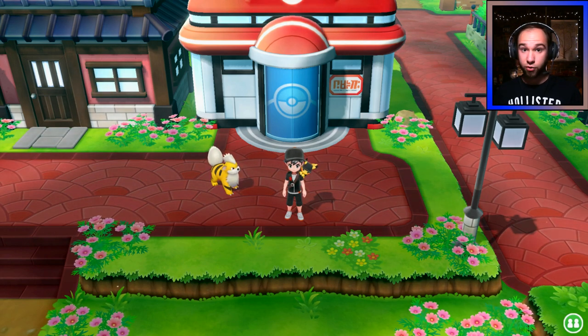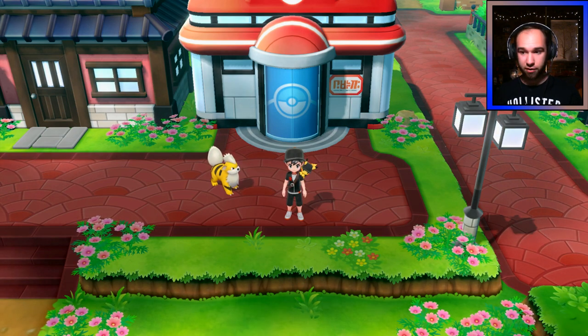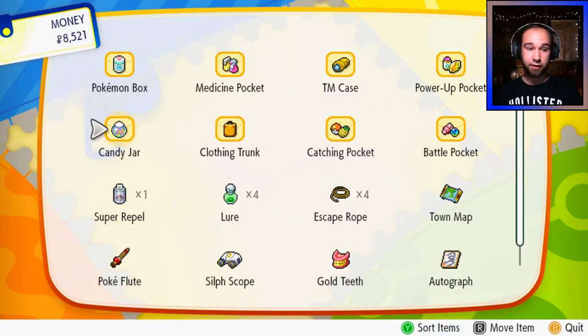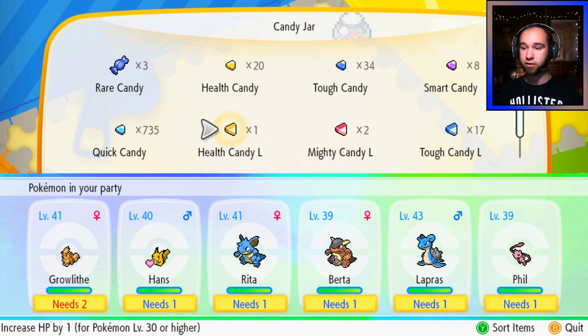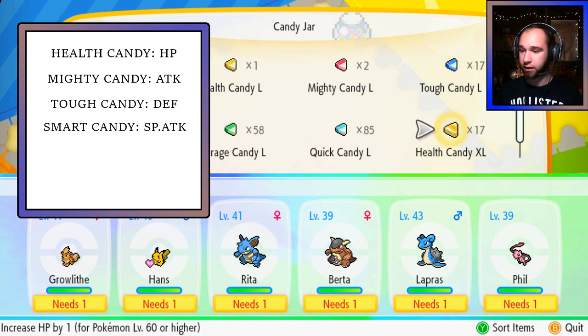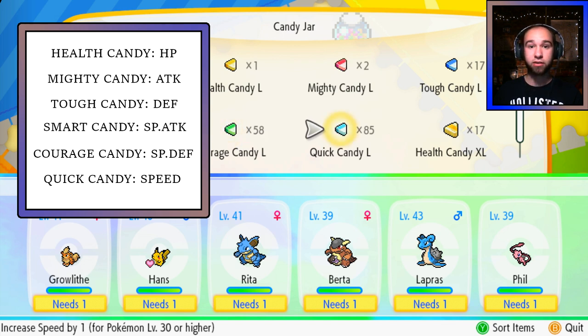Because of the way the system works, you need a lot of them in order for them to be effective. So just as a very brief overview, let's go to the bag. In the candy jar pocket, we have all these candies. Each of the candies — health candy, tough candy, mighty candy — go with a certain stat, where health is obviously HP, mighty is attack, tough is defense, smart is special attack, courage is special defense, and quick is speed.